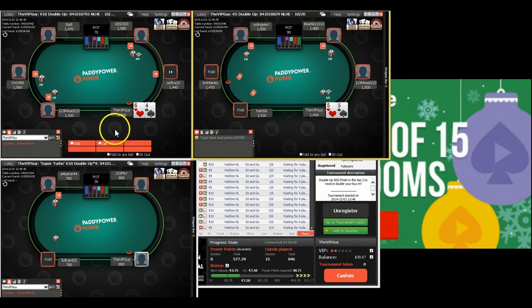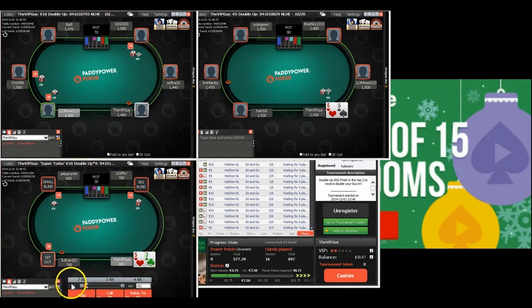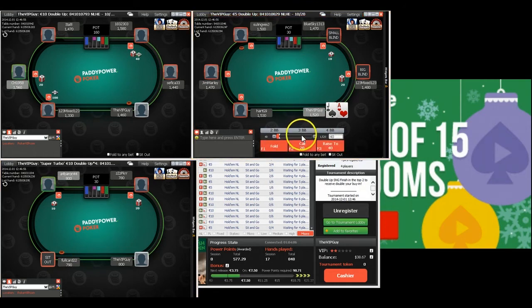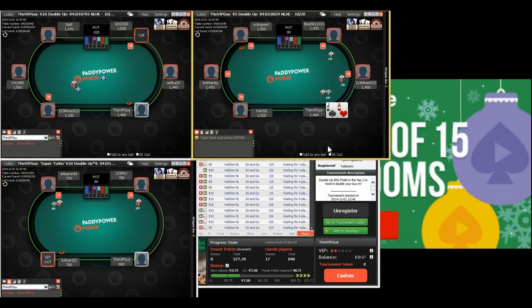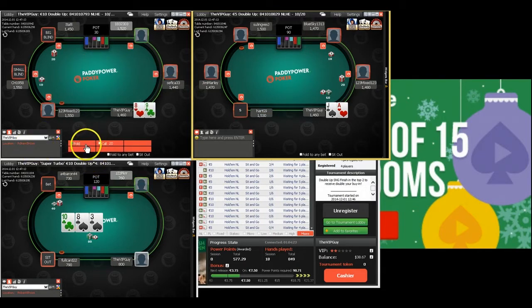Pocket fives — I can go ahead and open pretty happily. 6-4 offsuit is obviously a muck, and 5-3 we let go. Ace-jack under the gun — it's the worst ace I'll open from early position. I don't want to fold it; it would be too tight. There are five people left to act behind us, but I'm fine opening that — I think it's a good open.